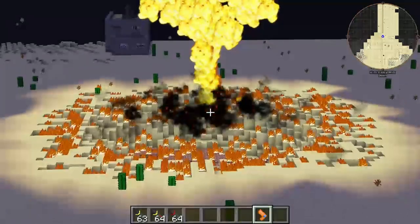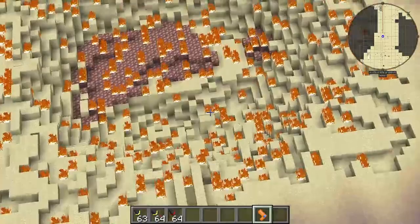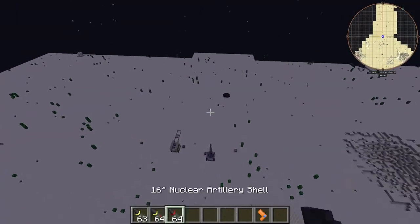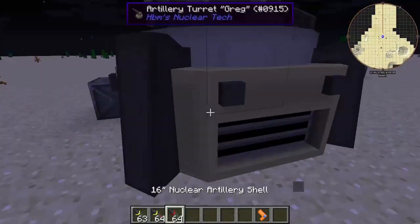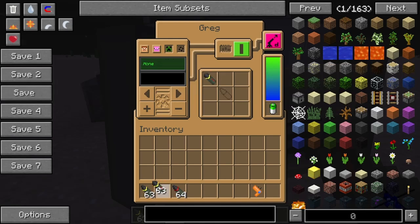Oh look at that! That is beautiful — bigger than I thought. That is very nice. That would wipe out a village. A multi micro nuclear — oh that's gonna be good! If the miniature one was good, the micro one is gonna be great — it splits into fives! That is ridiculous.